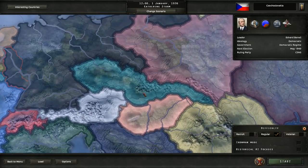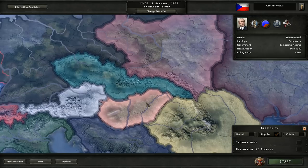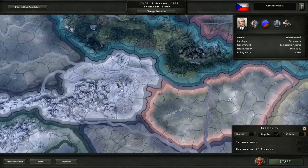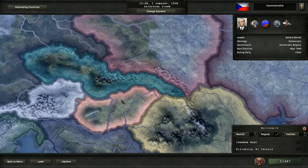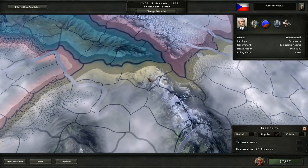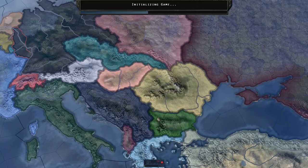Especially if you don't go Axis, because if you don't go Axis, it's quite possible to be 90% surrounded by the Axis. Germany can attack Poland, they can invade Austria, Hungary will often join the Axis, and then you are 90% surrounded — with the exception of a very small border with Romania. But we'll give it a shot, let's get started.